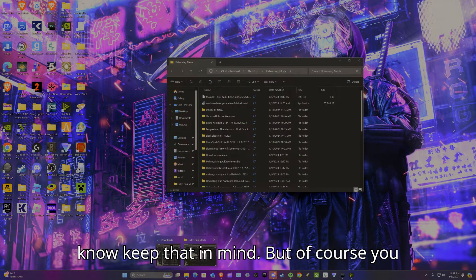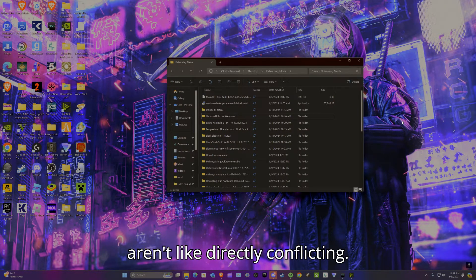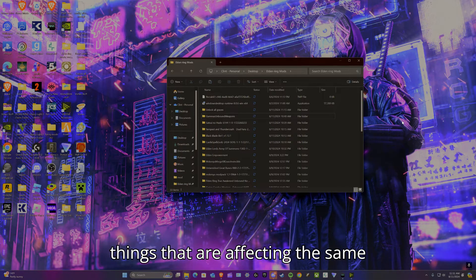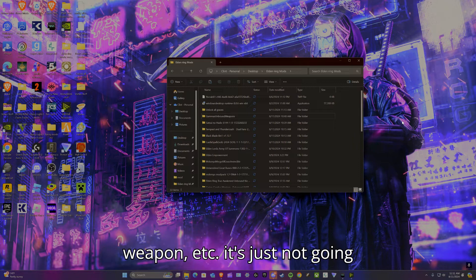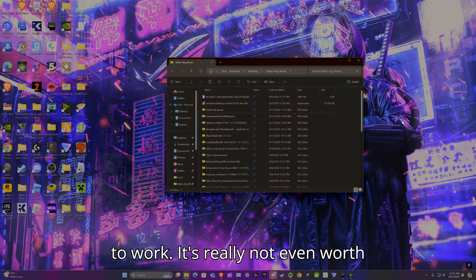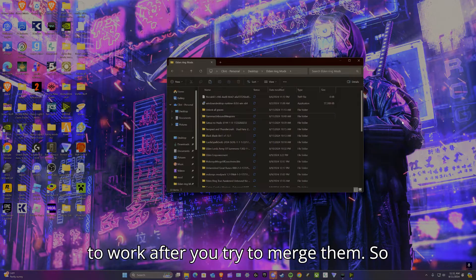Firstly, you are going to need two mods — you can only do two at a time, keep that in mind. You're going to need mods that aren't directly conflicting. If you're trying to combine two things affecting the same weapon, it's just not going to work. It's really not even worth trying because only one of them will work after you try to merge them.